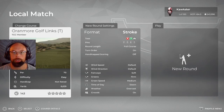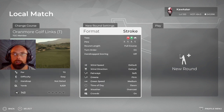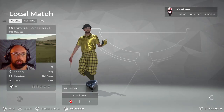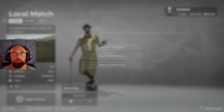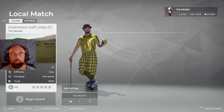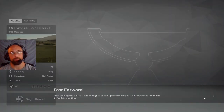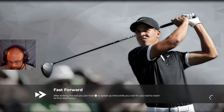Hey guys, welcome back to the channel and some more PGA Tour 2K21. We're going to do some practice on next week's Platinum Event course. It's called the Orinmore Golf Links Tee. As always, I'm going to leave everything on default. I've started a new round here and I haven't looked at the course at all. We've got three tee options — going with the white tees, pin set 1.